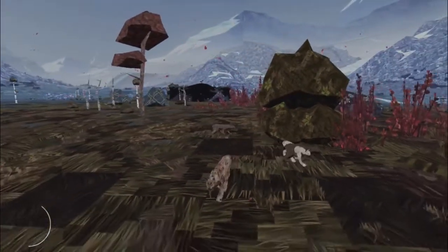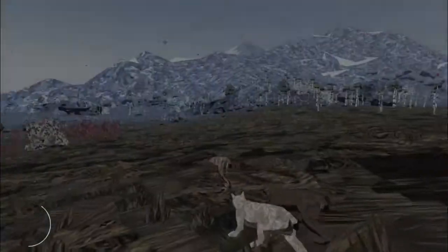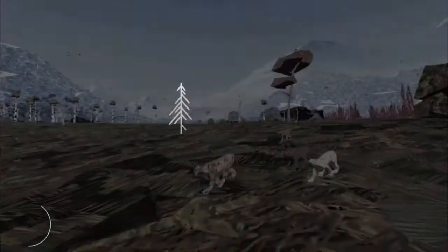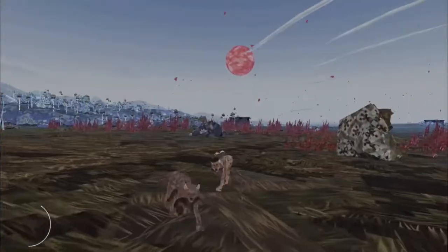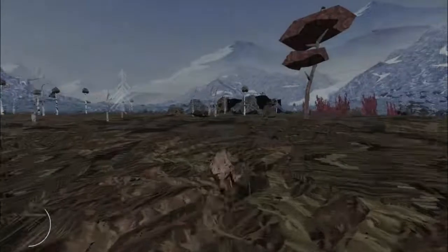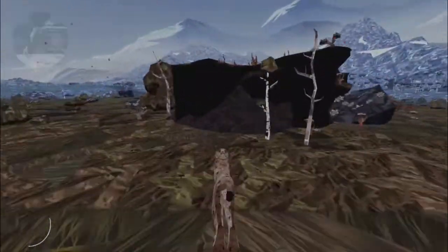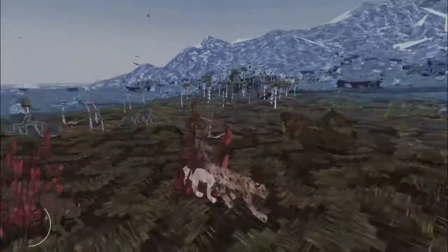I'm going to have to call that off because I am now being hunted by a pack of wolves. Wolves are the main threat of the game in the sense that they will hunt you down, they will hunt down your kittens, and you can't really outrun them. You need to find a way to outsmart them. I'm going to go back to this rock over here because I don't think they can jump up on it — I've only encountered wolves four times so far, so I should be safe.